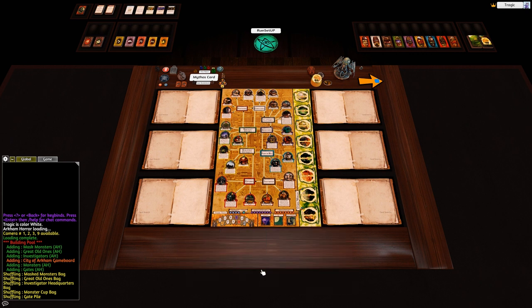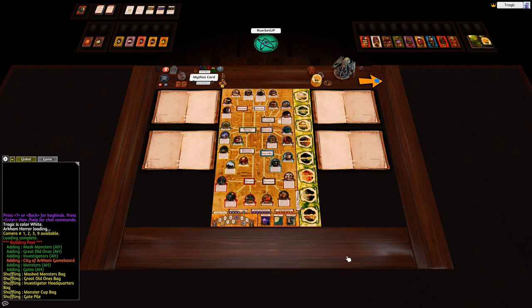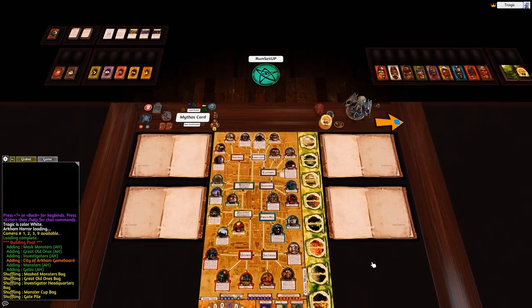By default it dumps out eight player boards. If you don't want to play with eight, just delete the extras. For this demo we'll play with four players.